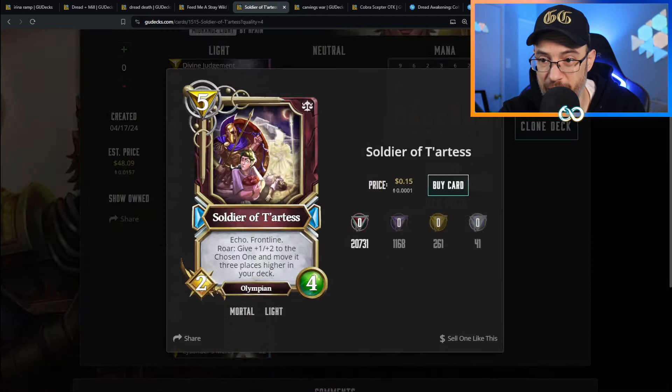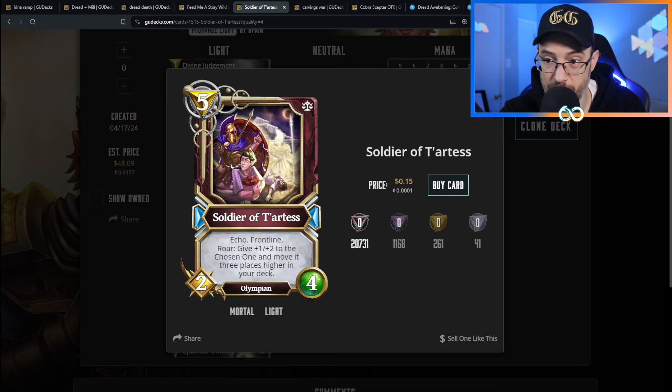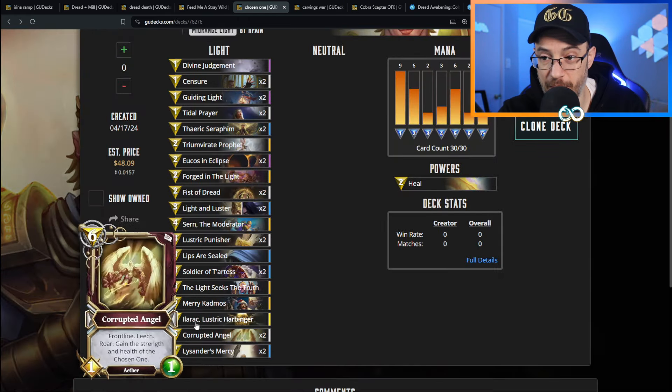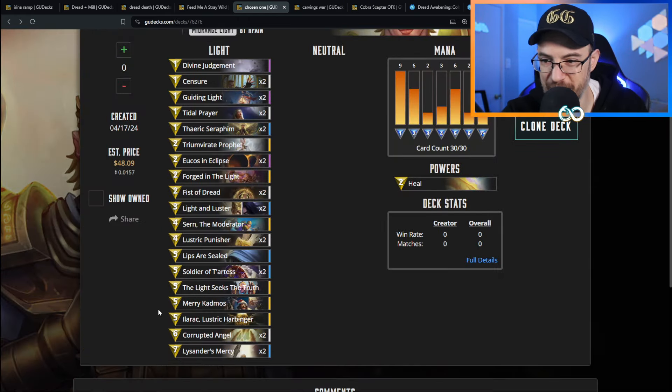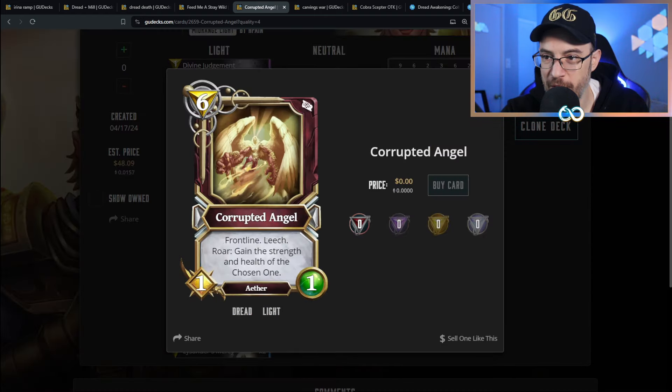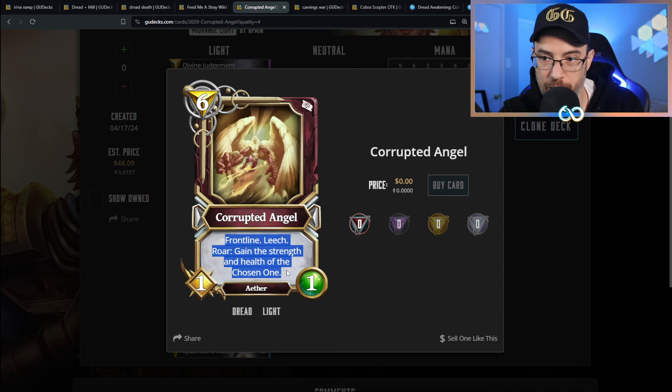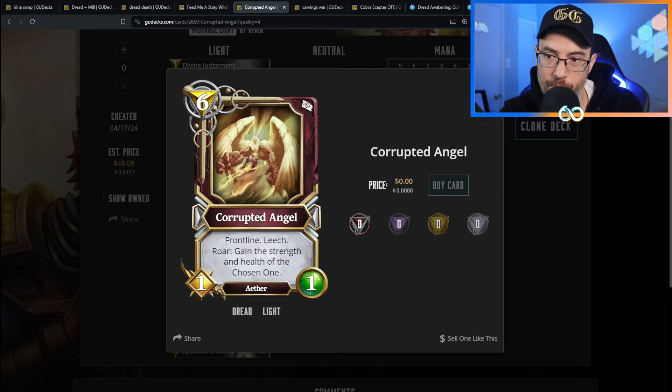The Lustric Punisher at the end of your turn gives the Chosen One plus two plus two - pretty sick, getting close to 10. We've got Soldier of Tartis with Echo, Front Line: give plus one plus two to the Chosen One and move it three places higher in your deck - getting real close to 10 at this point. We've got Corrupted Angel: Front Line, Leech, gain the strength and health of the Chosen One. If you've been pumping your Chosen One diligently this is probably at least a 5/5 with Front Line and Leech - could be way bigger. By six mana, hopefully it'll at least be a 5/5.